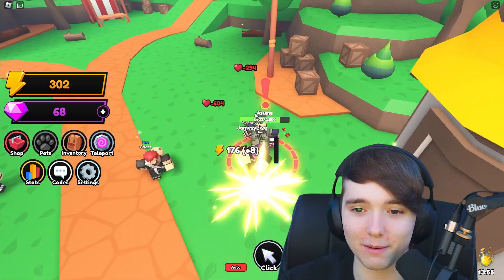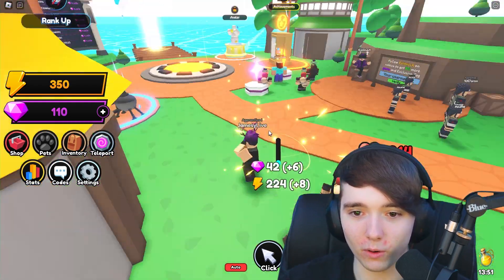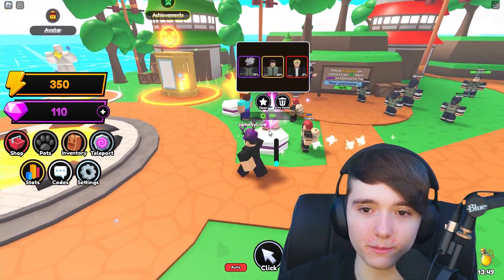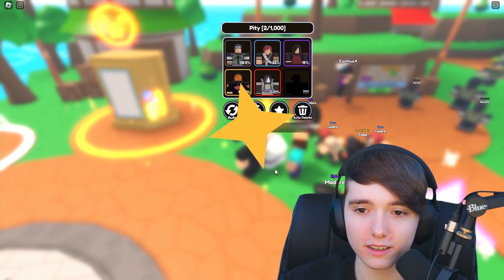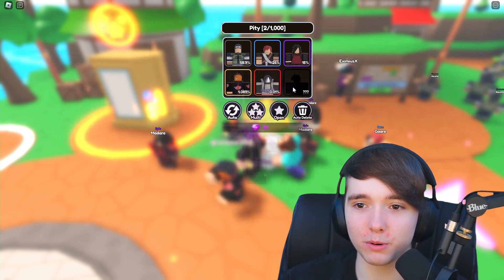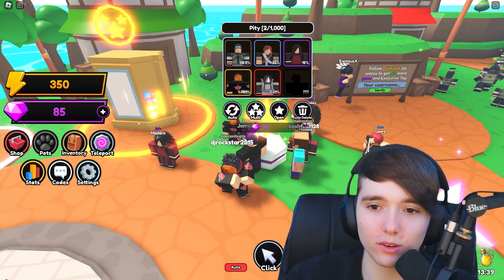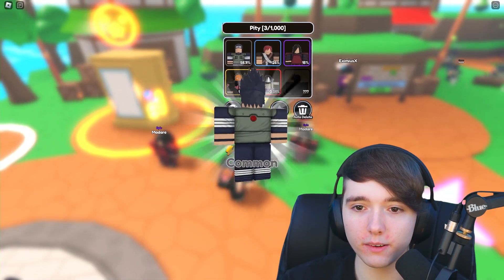I'm still a noob but these guys are getting one-shotted. Now we have a hundred gems. Let's open up a couple more pets and then hopefully advance. We get an Epic — that's pretty cool, it's 15% so it's not that rare. Then we got a common, let's open up one more and see what we get.